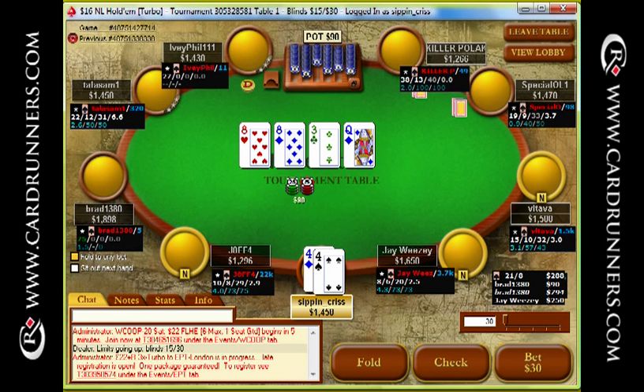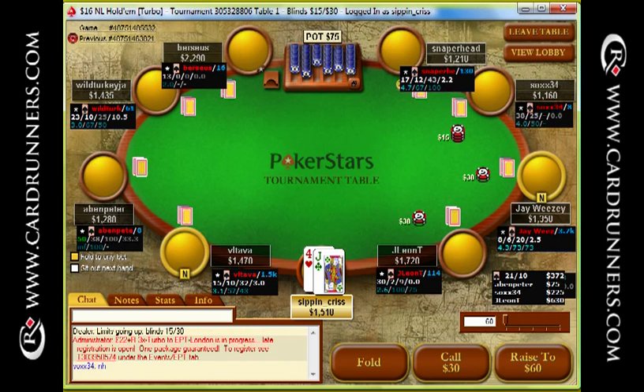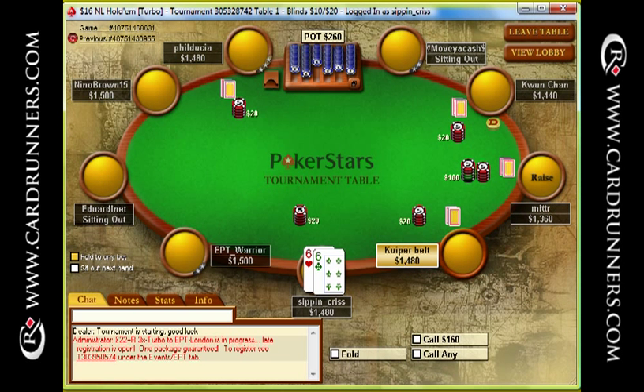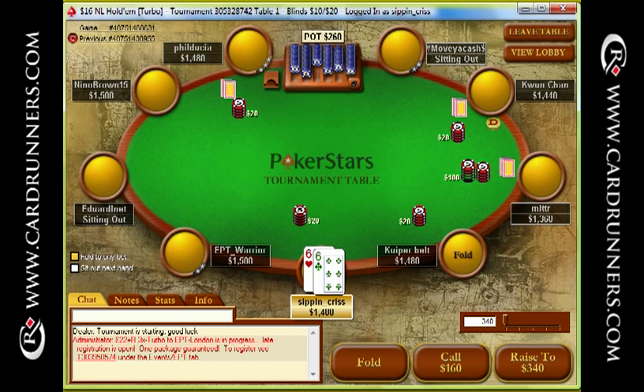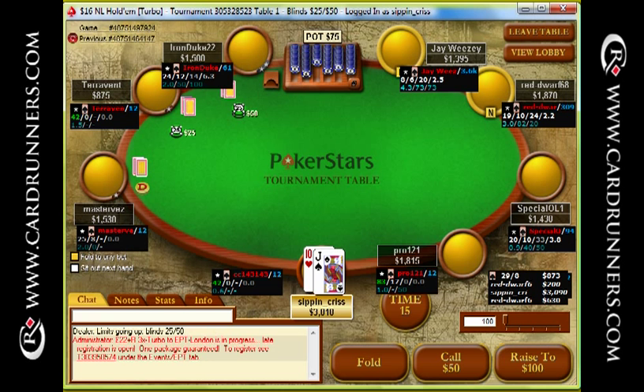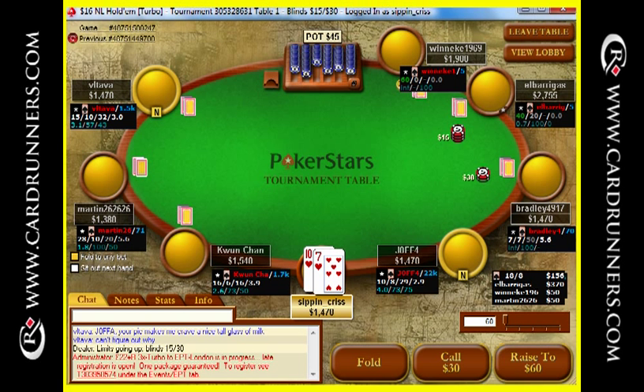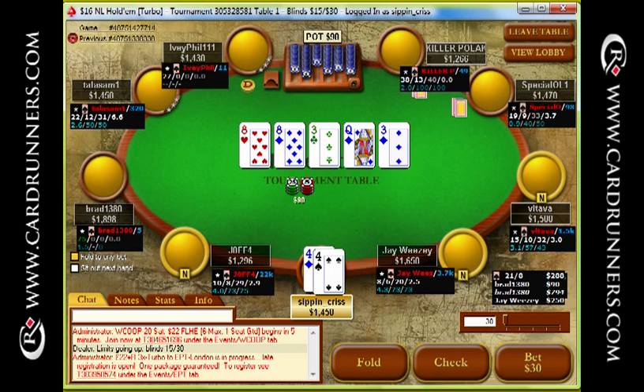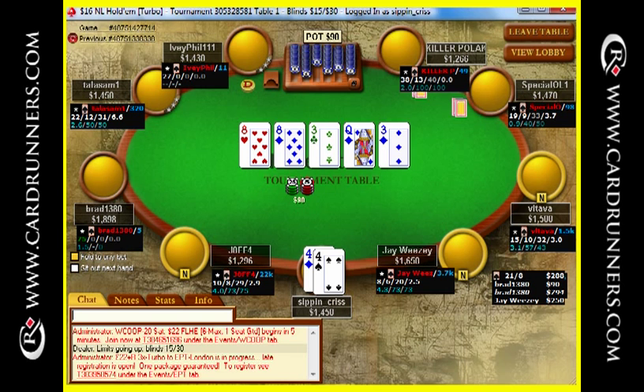Probably could have stabbed out on that flop — that was just my fault for not paying attention. I'm not going to stab here with the Queen on the turn. I'm just going to keep checking and hope I can get a free showdown. 6s here I would call up to 80 chips; 180 I'm definitely folding. I would almost consider 100 if there were more limpers, because if there's more limpers there's a better chance of those guys calling the 100 chips. And I'm probably good with my force here most of the time.